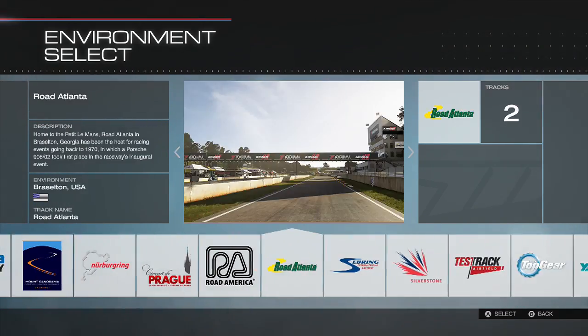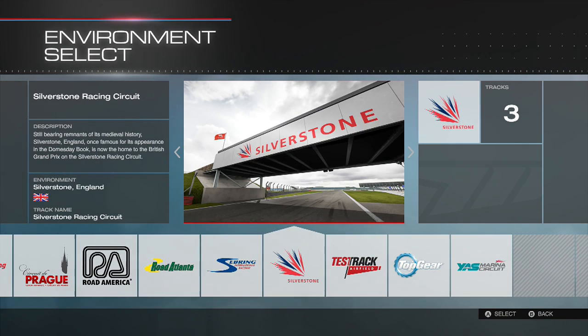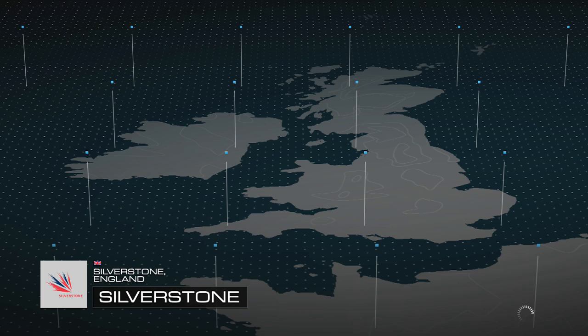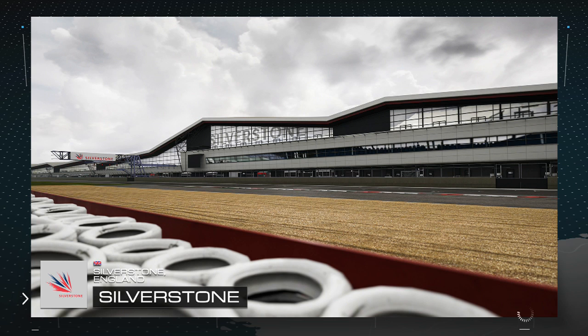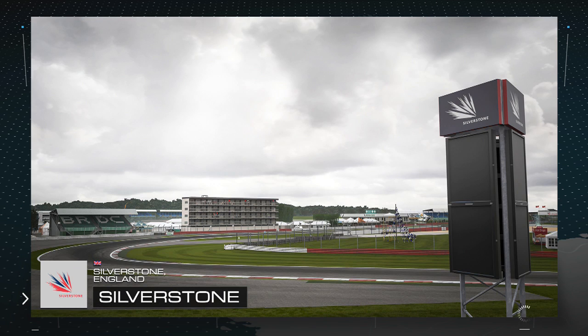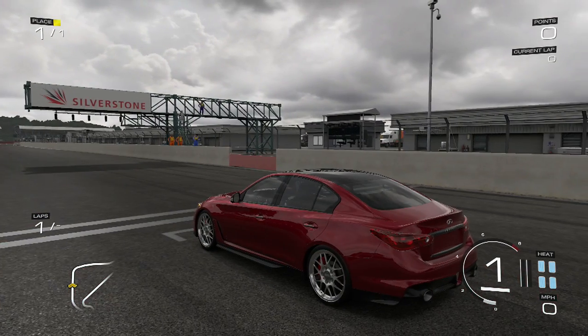We went to Road America with the Mustang last time, so I'm thinking either Road Atlantis or Silverstone. Let's go to Silverstone because it has that awesome battle section that I realized I never really use — and it's awesome for drifting, so I might as well use it. I'm also curious how this car is going to sound with the complete race exhaust and race turbos — everything turned up to an extreme level, it's going to sound like a monster.